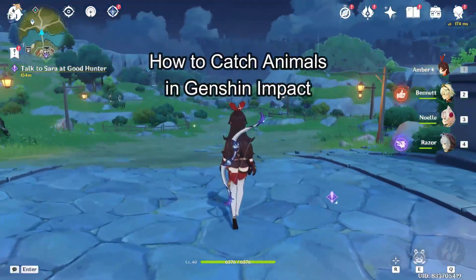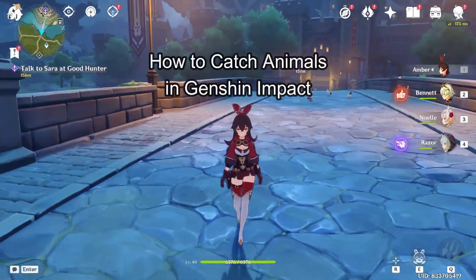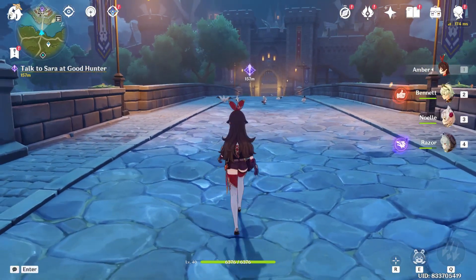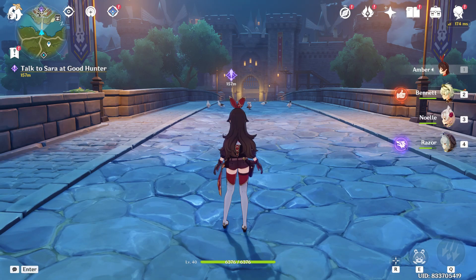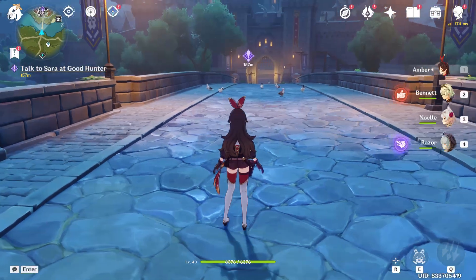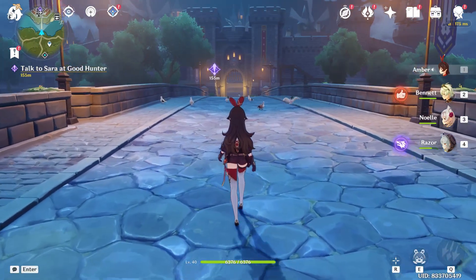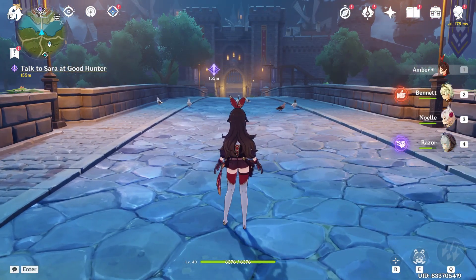Hi guys, welcome back to our channel Maple Gaming. In today's video I will be teaching you guys how to catch animals on your Genshin Impact game. First, just open your game through the Epic Games launcher, and as you open your game, for your own easiness you can choose the main character or the character Amber.